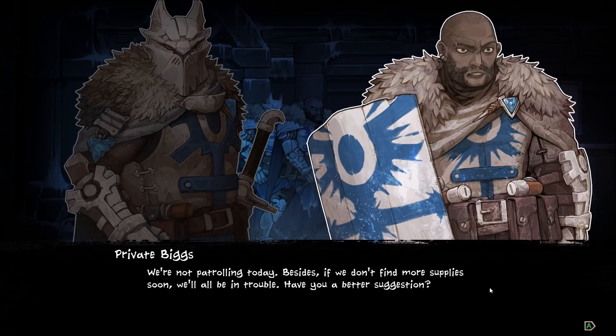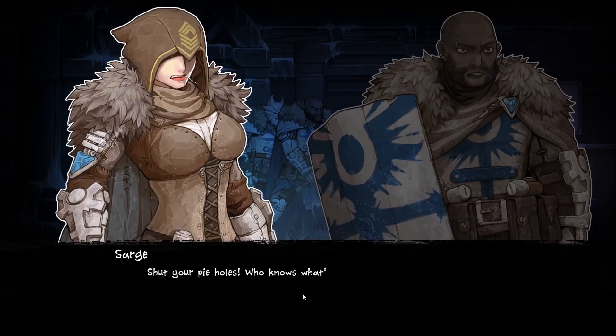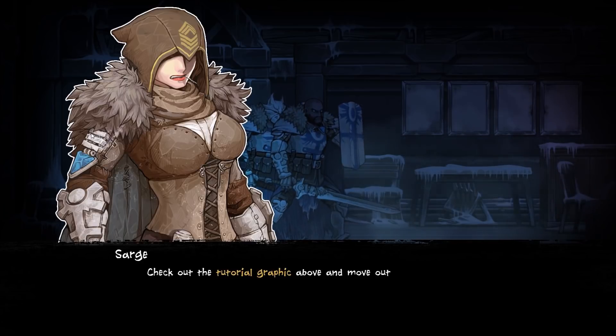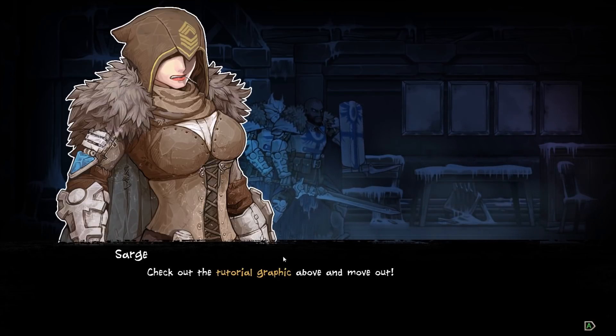If we don't find more supplies soon, we're all about to be in trouble. Have you got a better suggestion? I'm not the one that will have to tell Celeste we came back empty-handed. Shut your pie holes. Who knows what's lurking about up here? Just look around and see if you can find anything useful. Check out the tutorial graphic above and move out.